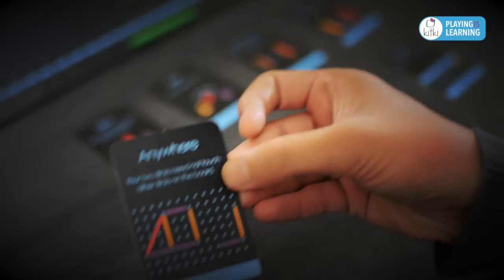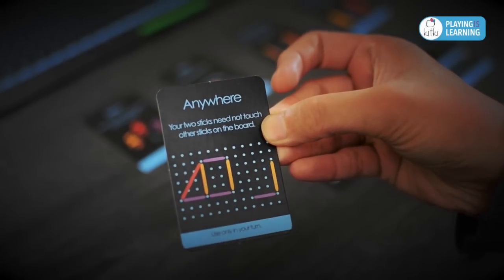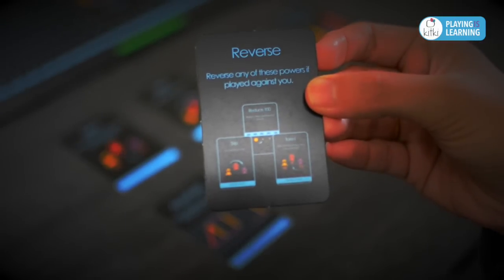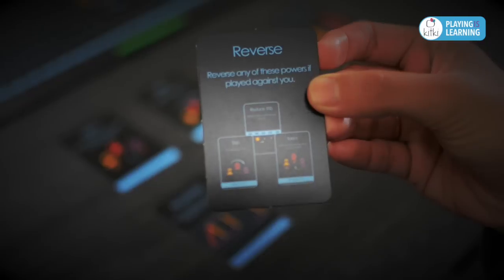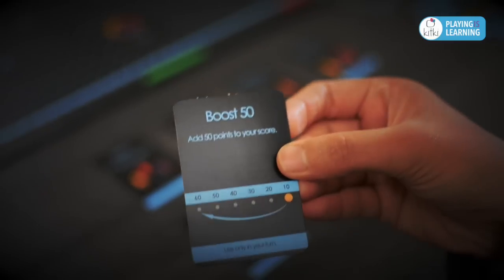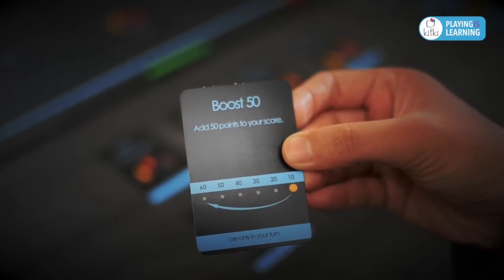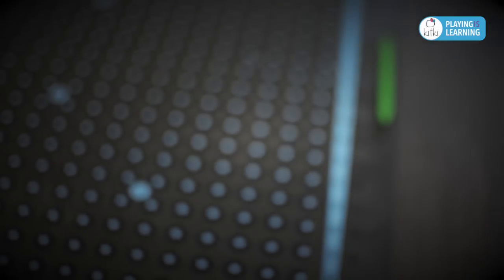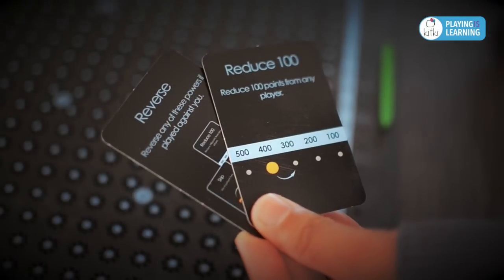Anywhere: the two sticks placed on the board need not touch the other sticks existing on the board. Reverse: a player may reverse any of the powers that have been played against him or her. Reduce 100: use this card to reduce 100 points from any player. Boost 50: add 50 points to your score. Remember that most of these cards can be used only during the player's turn, while Reverse and Reduce 100 may be played during any player's turn.